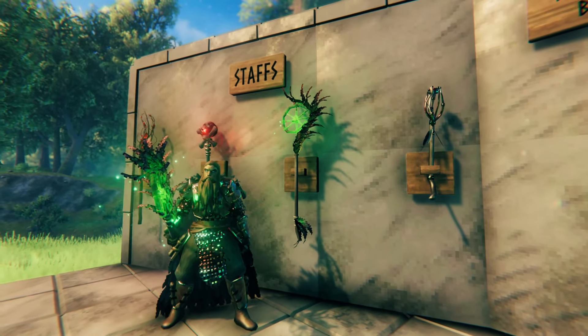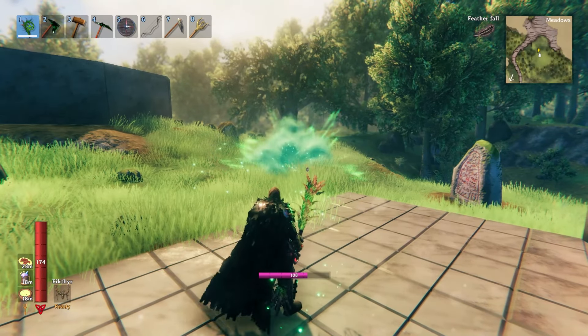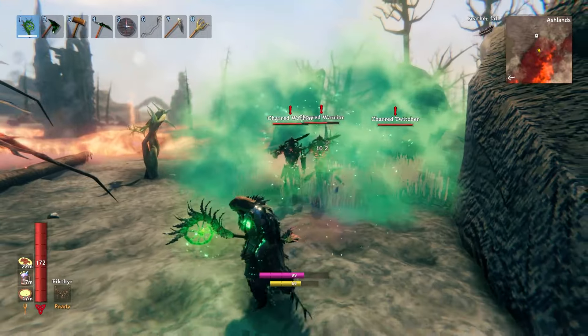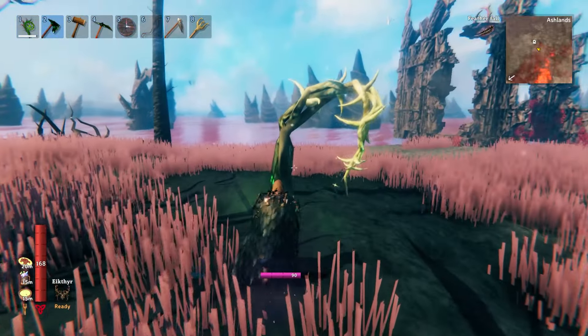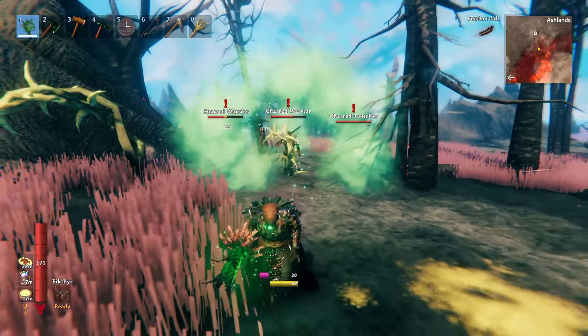The third staff in our repertoire is the Staff of the Wild. Upon use, this staff will summon a spiked root for 55 Eitr, which will automatically strike any enemies that come within range. The orb that is cast out to summon the root doesn't deal any actual damage, apart from a little bit of poison damage and some knockback. The roots themselves don't have health bars and cannot be attacked, instead decaying after around 20 seconds of being present.